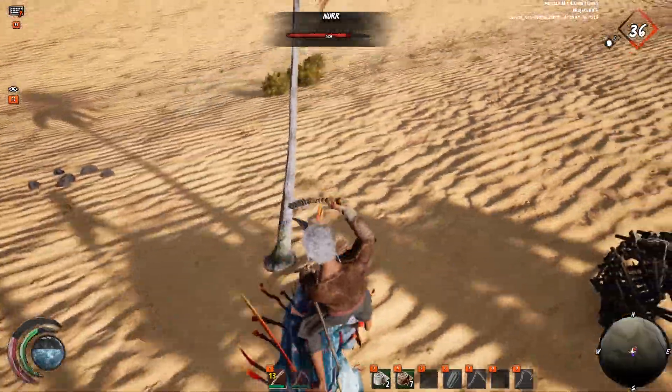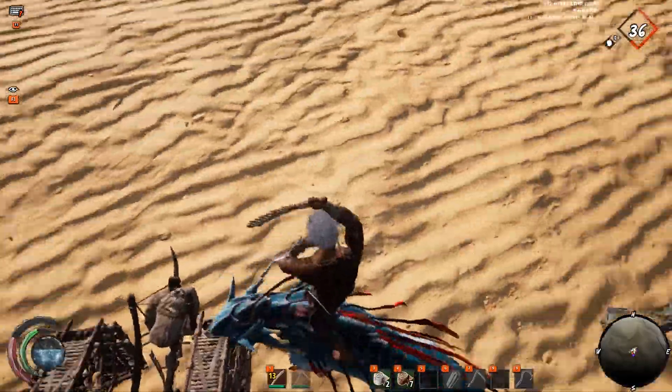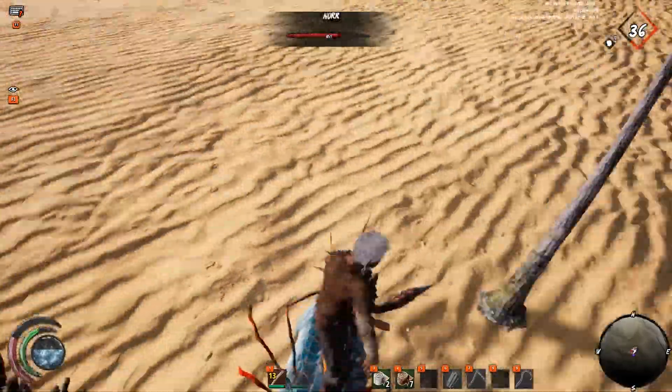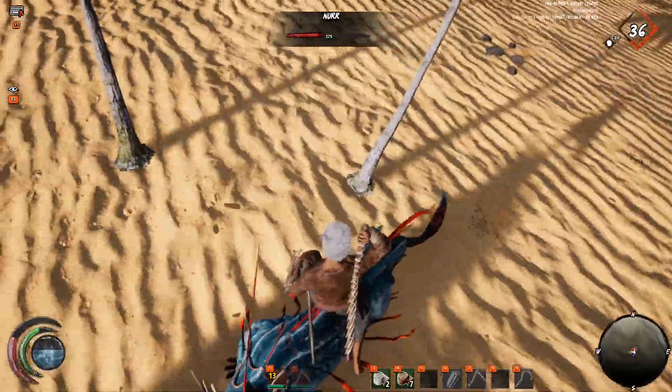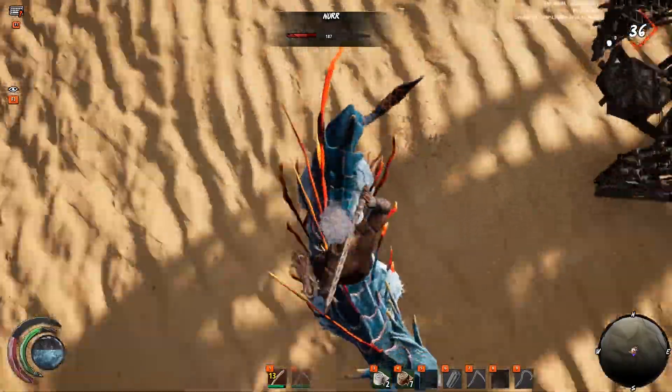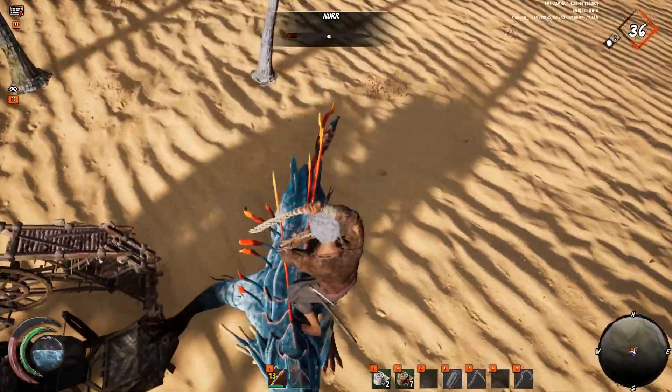Now that I'm on his back, I'm going to keep swinging with the overhead swing to finish him off and kill him. While I'm on his back, I'm using WASD to keep myself there, because if you just stand still you're going to end up falling off — it's moving in a very weird way, sometimes hitting things that will knock you off.